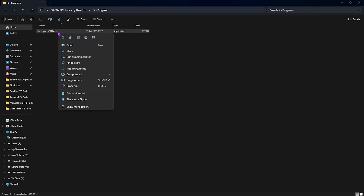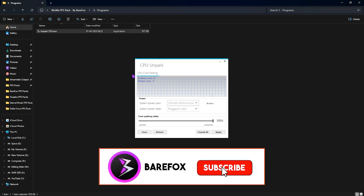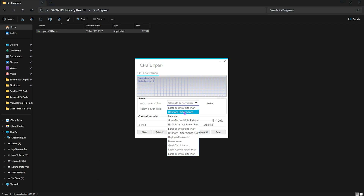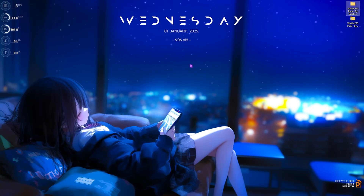The last item in Important Programs is UnparkCPU. Right-click and run it as Administrator. Windows by default hibernates CPU cores that aren't in use, which causes performance issues in games. In the tool, find System Power Plan and select Ultimate Performance or High Performance, then click Set as Active. Slide the Core Parking index all the way to 100%, click OK and close. This ensures all CPU cores are running so you don't lose performance while gaming. Once done, close the FPS pack and launch the game.